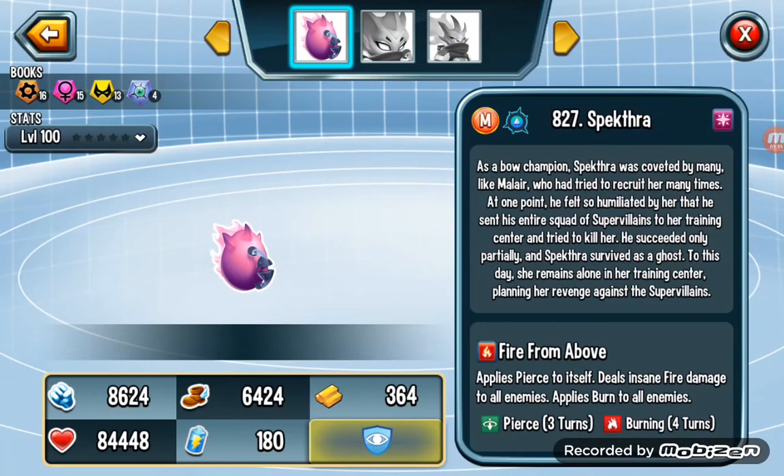But Spectra has terrible life — it cannot live longer in the battle. However, if you have a megaton, you can use this guy effectively.